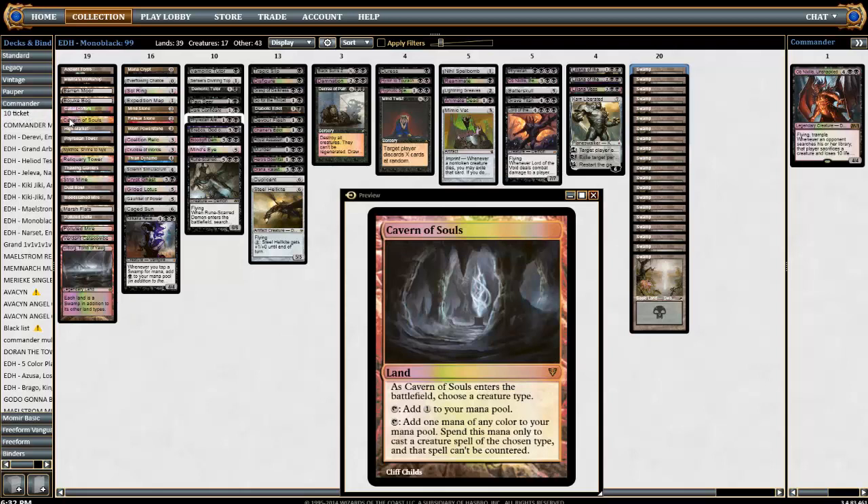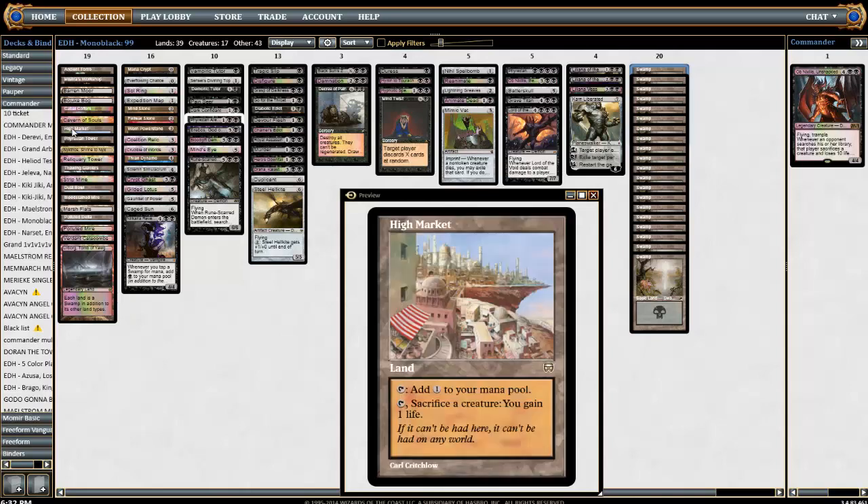Cavern of Souls is just a way to push through whatever card you want. Sometimes it's bad to have this, but a lot of times you just want to push through your demons — there's a demon sub-theme in this deck. I did have to cut some of the demons because some of them aren't very good, but I like Cavern. High Market — I have it in here because we have Urborg to turn it into a swamp, and I just don't want people to steal my commander or my other big creatures, so High Market is in there.